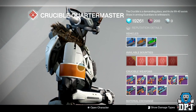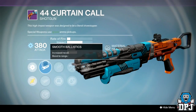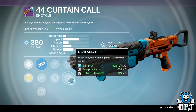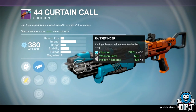The shotgun — Very 44 Critical: sights are Smooth Ballistics, Field Choke, and Aggressive Ballistics. Perks are Army of One, Cascade, Rifled Barrel, Lightweight, and Rangefinder. That isn't too bad — if you're a shotgun lover you may like that weapon.